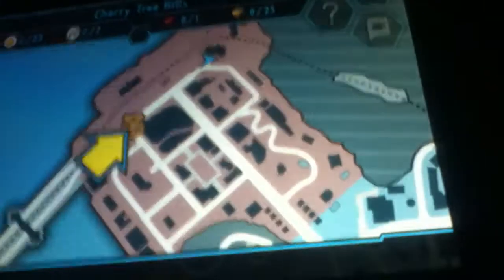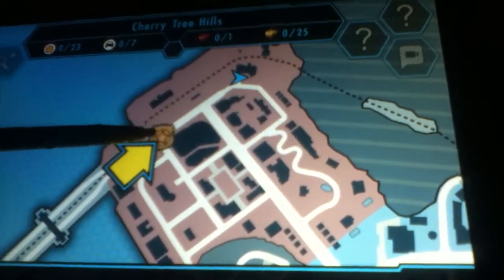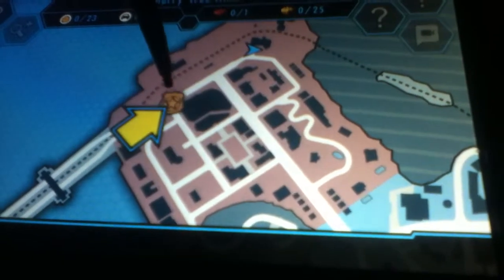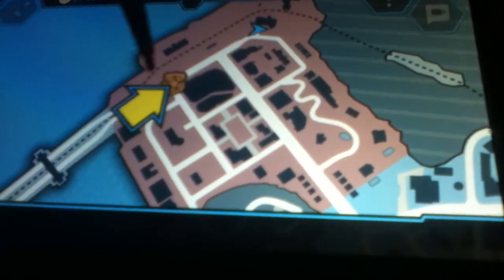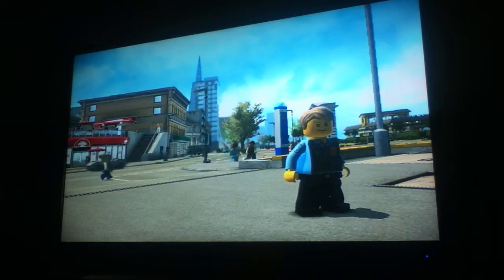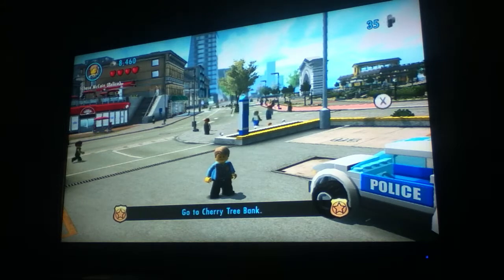What you've got to do right here is use the pen and tap on the communicator's screen. Just press and hold Cherry Tree Bank on your communicator's screen. That's perfect. Oh, there we go. Now just follow the green line and it'll take you straight there. Now we've got navigation going on in our map.